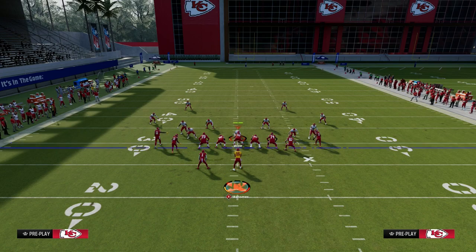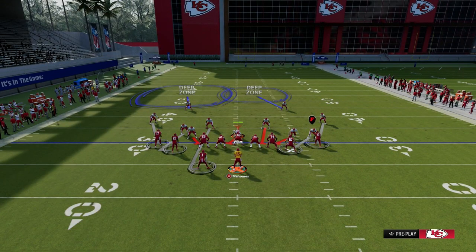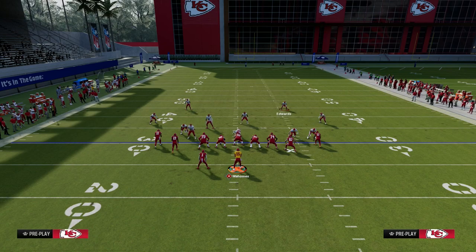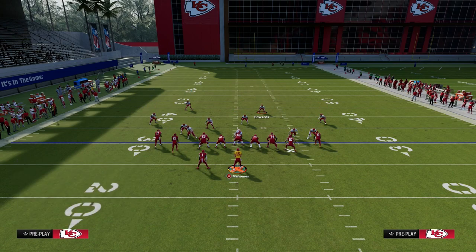Now, they're going to have to have more help over the middle of the field. They're going to have to have safety help over the top on the left side to take away the running back. They're going to have to have their user to take that skinny post up the seam, and then they're going to have to have help down here maybe to guard the slant or whatever they're going to have to do.